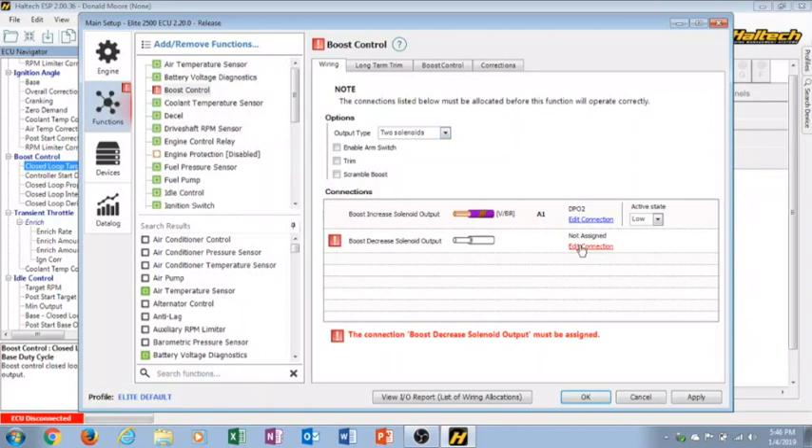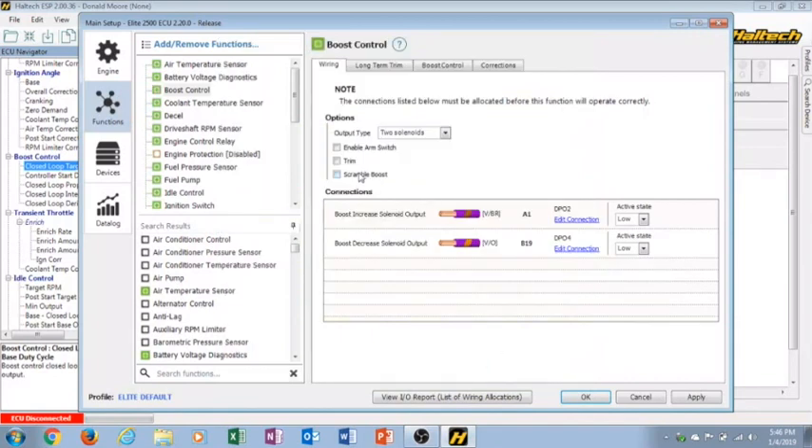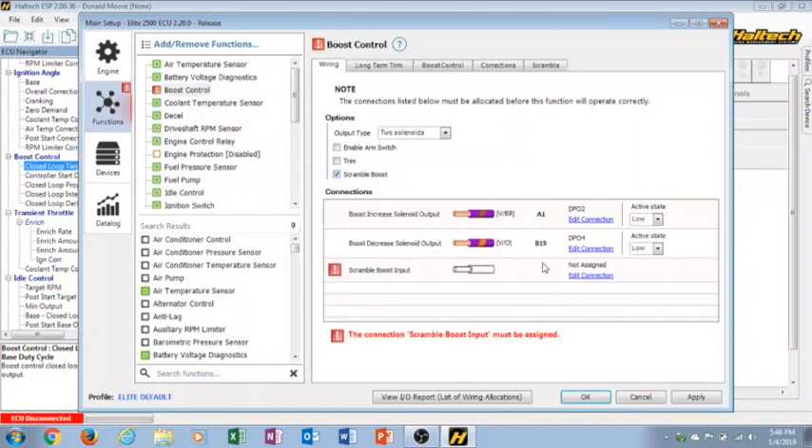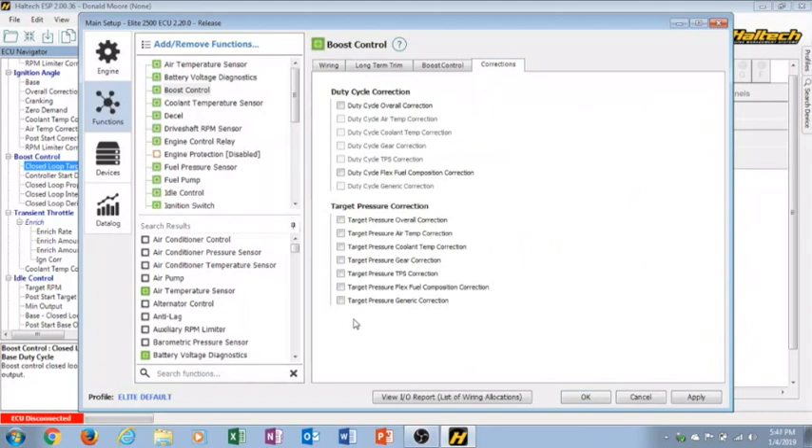What I do have experience with is the two-solenoid CO2 setups like you'd find on an AMS or a Boost Leash. Haltech has a wiring diagram showing how to wire the solenoids and plumb them for a wastegate setup, whether dual gates or a single gate. They also have the option for a scramble button like you'd find on a Boost Leash, and a trim button to pull boost out. I never use the scramble button input because it takes up an input - instead I add a generic correction: a target pressure generic correction.